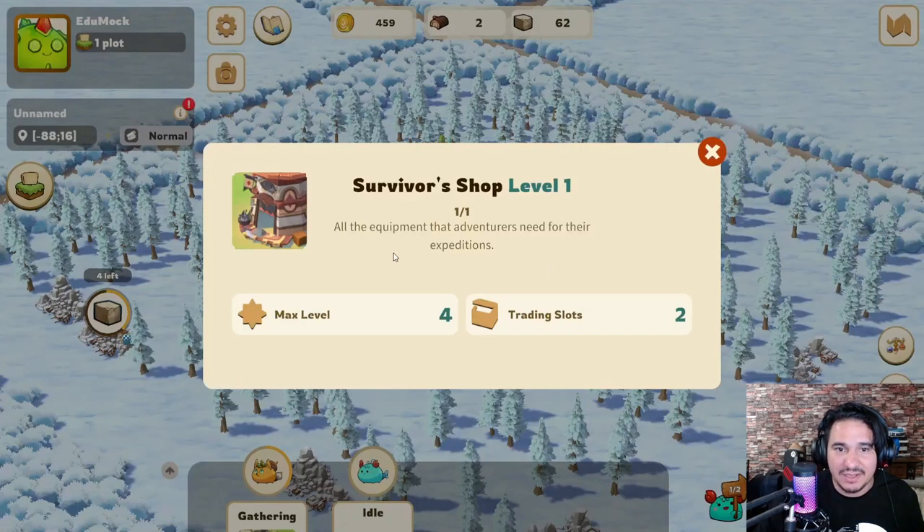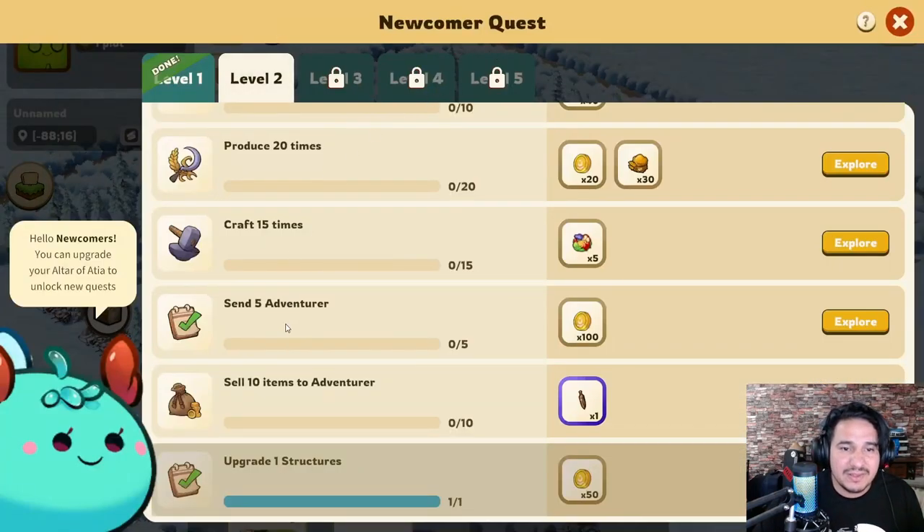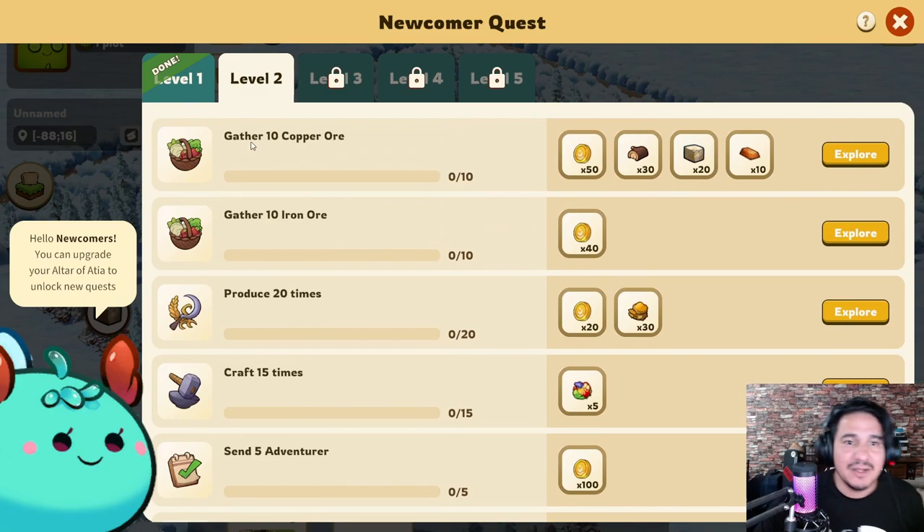We already have this — it says all the equipment that adventurers need for their expeditions. So yes, this is the trading structure they were talking about. What I'm doing now is heading over to the quest and seeing what I want to do. I want that extra gold, so I'm trying to gather 10 copper ore. I'll slowly upgrade everything with the quests I have here.